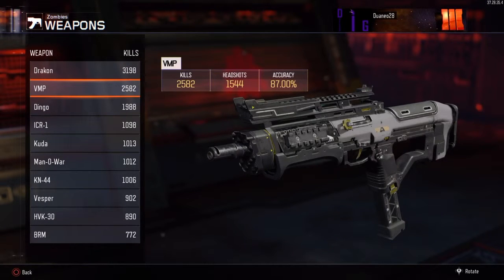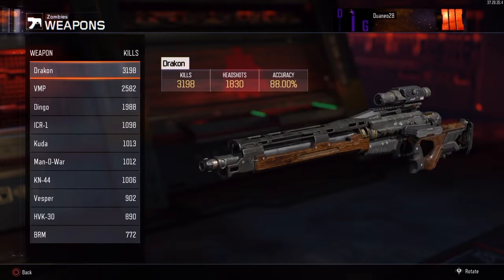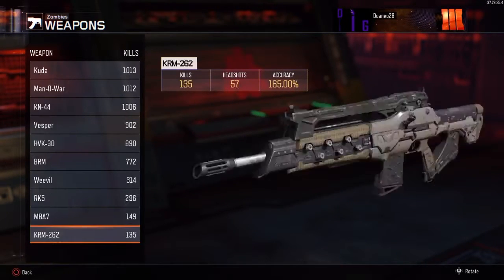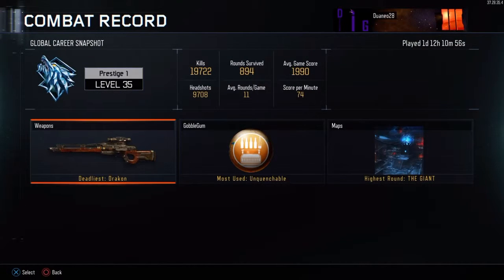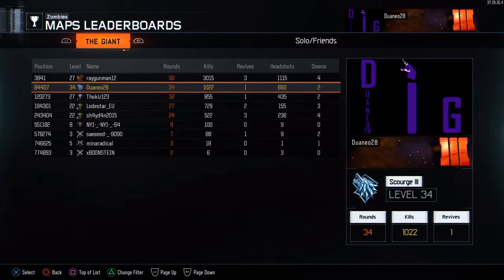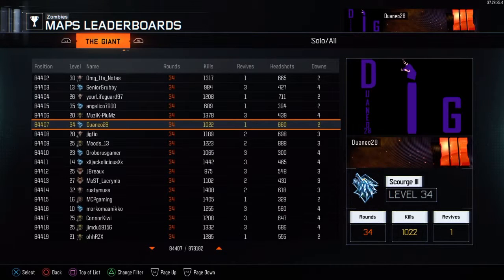Looking at kills tracked — I've got over 3,000 kills with one weapon. Dingo is getting there too, I do use it a lot. VMP — wow, I'm actually quite surprised with that. It was probably the wall-buy gun I used most when I first started Zombies. And weirdly I've got kills with the rocket launcher, because I absolutely hate that gun.